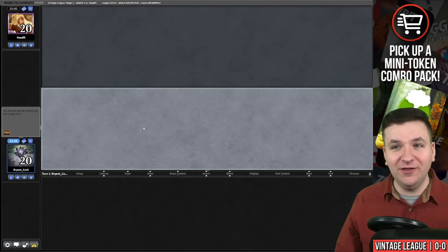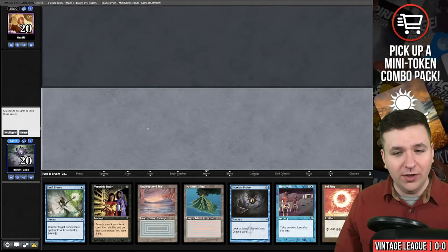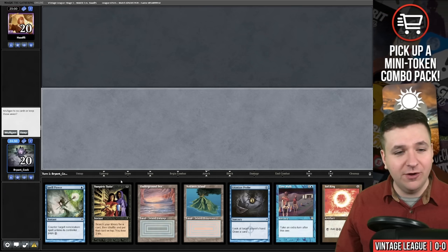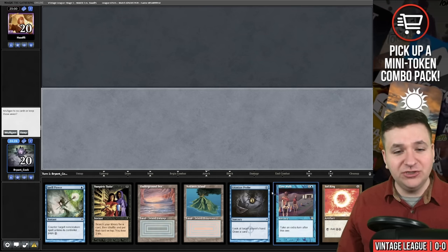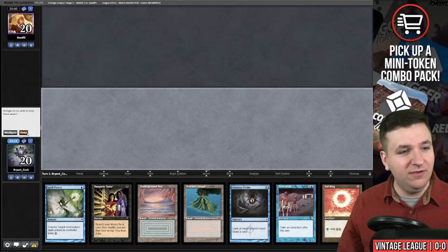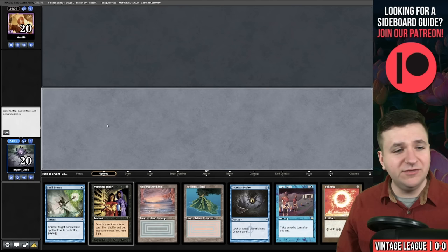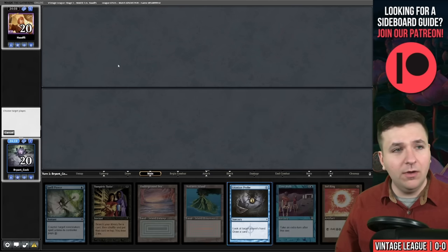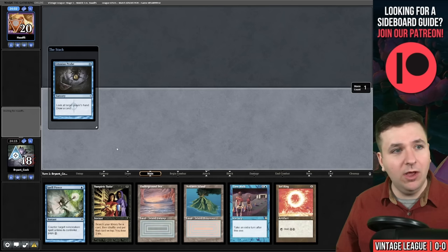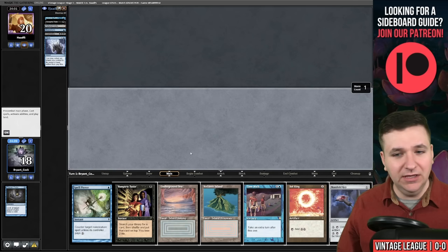Match number one — I'm pretty excited, really like this deck. We have a turn one Probe, and then we can decide if we're playing the Sol Ring or not. Vampiric Tutor, or actually Time Walk, Vampiric Tutor for Tinker plus Spell Pierce backup. This hand's great — keep. Our opponent takes a mulligan and we're ready to go. We lead on Gitaxian Probe, go to 18 life. We find a key — they're on Doomsday and they have Daze in hand.